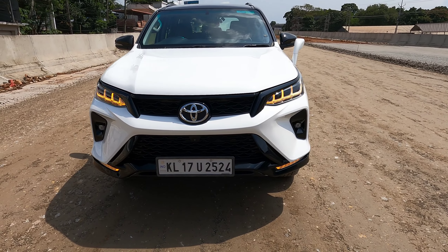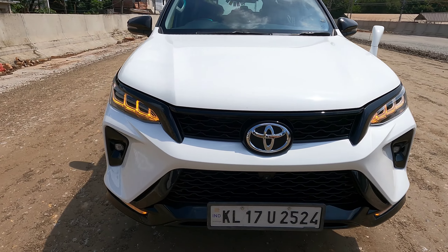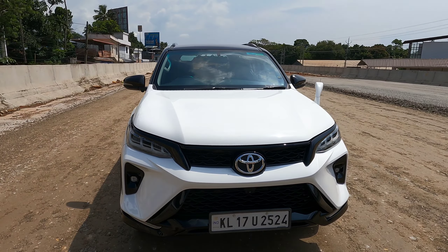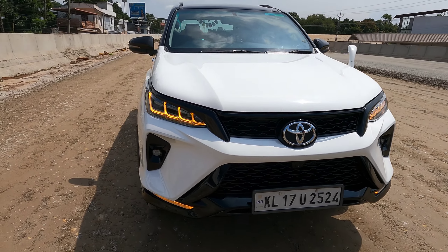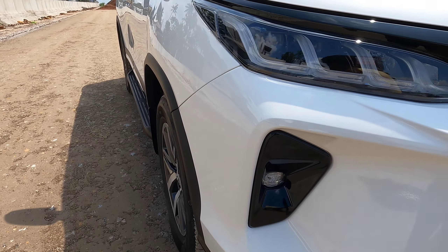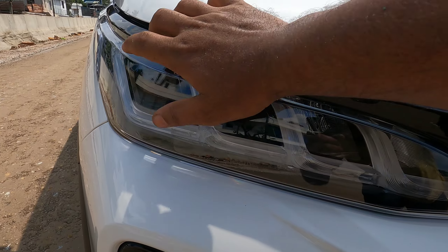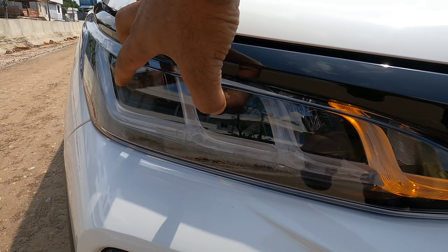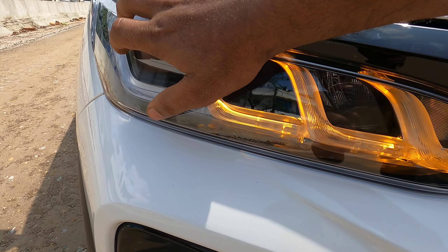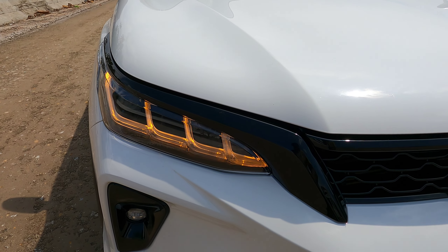This is a bumper, headlamp, fog lamp and DRL. We have to change all the items. Let's take a look at the headlamp. We have a replacement in the headlamp. We have two projectors here. We have a Dimmer icon. We have a normal LED. We have a high beam. We have a matrix indicator. We also have a DRL, a focus and adjust. We have all our company.